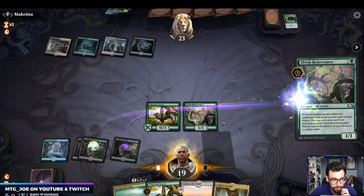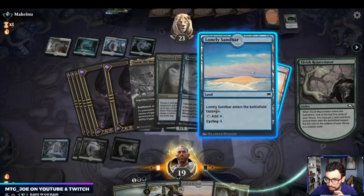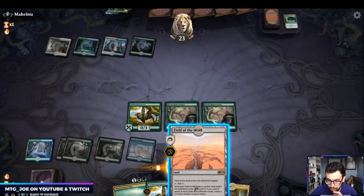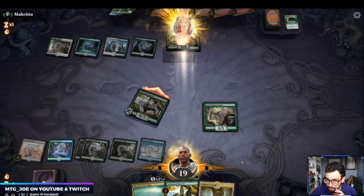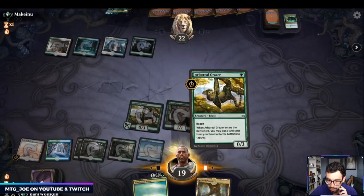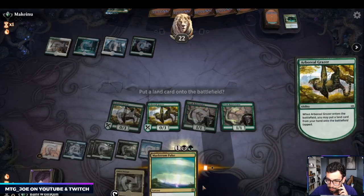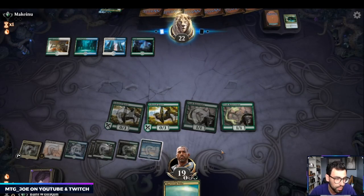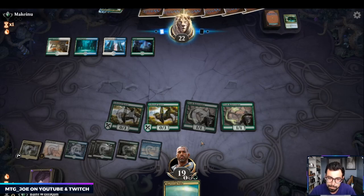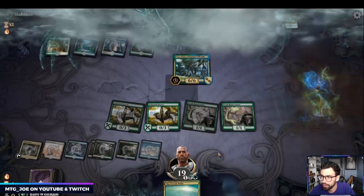I'm going to go Lonely Sandbar. Didn't mean to attack with Grazer, but that's fine. So any land now, other than one of the ones we have, would work. End of note: if this was anything other than Woodland Cemetery, we would have already been online.